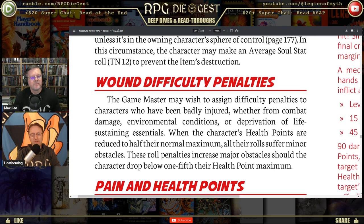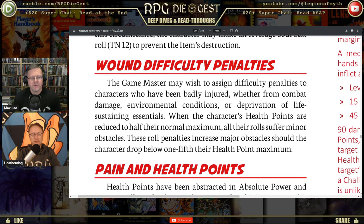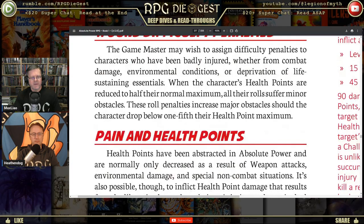Here's a rule I absolutely enjoy — I actually add this to my AD&D Second Edition games. The game master may assign difficulty penalties to characters who have been badly injured. When the character's health points are reduced to half their normal maximum, all rolls suffer minor obstacles. These penalties increase to major obstacles when the character drops below one-fifth of maximum health. I do one-fourth but whatever — it creates a useful death spiral.